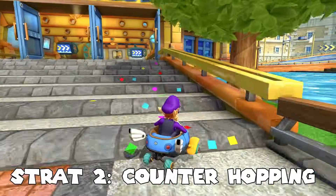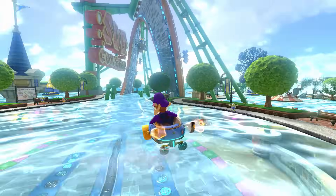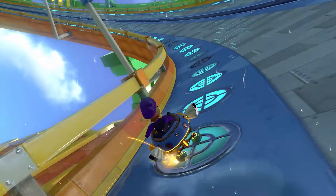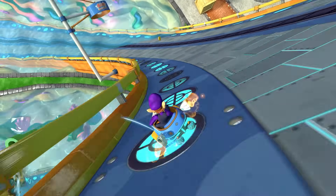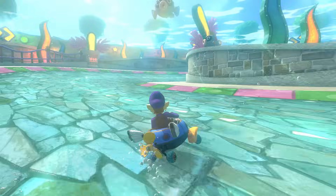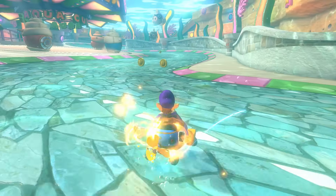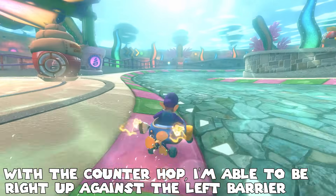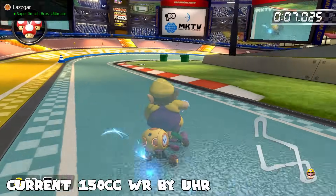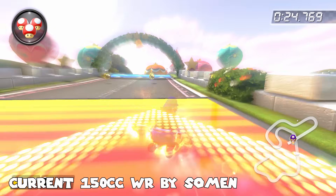Technique number two is called counter hopping. In order to build up mini turbos you need to do a drift, which means you can't really build up mini turbos without your cart turning. Take this turn on Waterpark as an example — after coming out of the loop-de-loop you want to build up a mini turbo, but if you start your drift immediately it's basically impossible without either going into the off-road or taking a bad line. Doing a hop to the left before starting the drift allows you to build up the mini turbo quickly while avoiding these issues. Counter hopping is essentially a realignment technique for building up mini turbos in situations that would otherwise be very difficult or impossible.